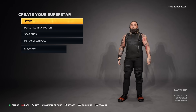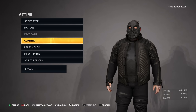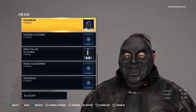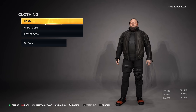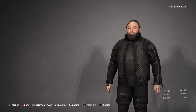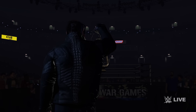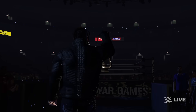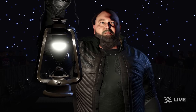Some people have been asking about the mask and his entrance. By default, Bray Wyatt comes out with his big black mask — very spooky and scary. But you can remove this. Go over to create a superstar under attire and his entrance, edit the attire, select clothing and his head, and simply remove the mask. This sets up another slot for attire 1 where he'll come out without the mask. Personally, I kind of like it without the mask — he emotes better because he's got more facial reactions as he goes through the entrance.